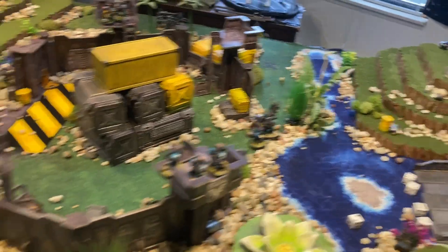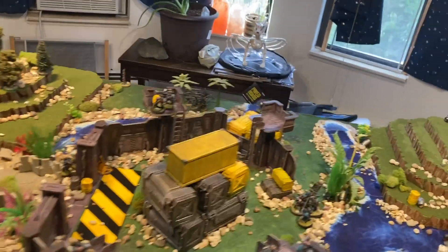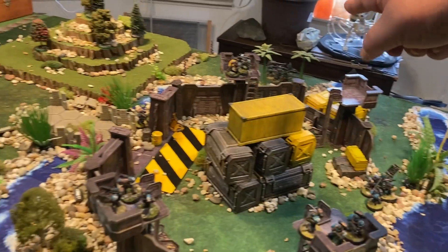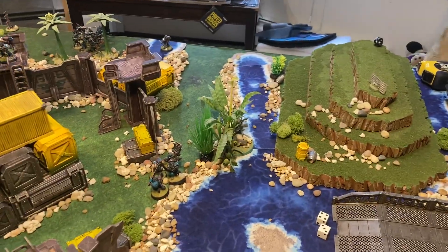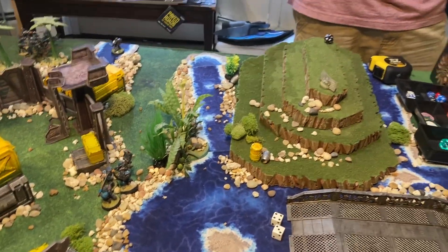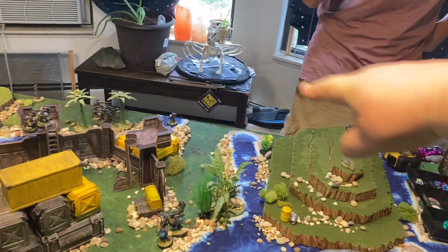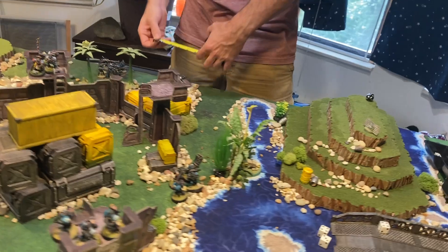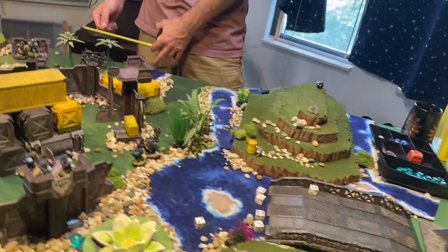I got a three — three brute squads to activate. One and one and one. Let's start with that lonely man in the river. I get to add one to this — I got a five. Could you move him four inches forward? Let's see if we can move him five. I can see you — I get another klaxon counter, up to two.